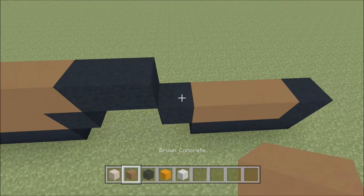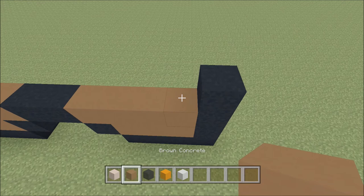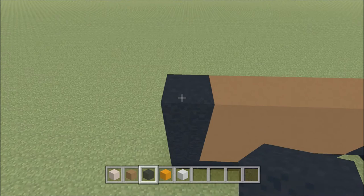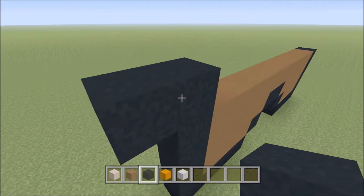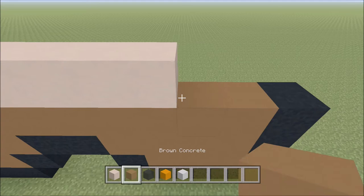Build up here on the right, above the black with a black. To the left of it, add ten brown — one through ten — and then a black. Build up here on this left side, above the black with a black. To the left of it, add one black. To the right of it, add two brown — one and two — and then a black. Followed by six of the white — one through six — two brown, and then two black.